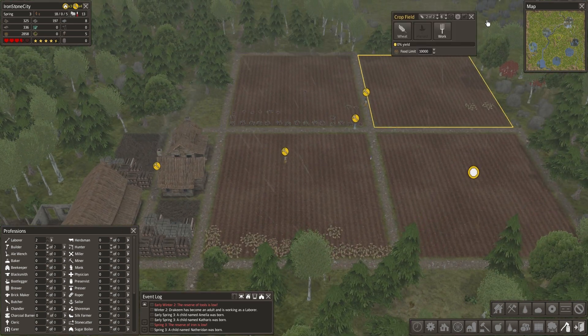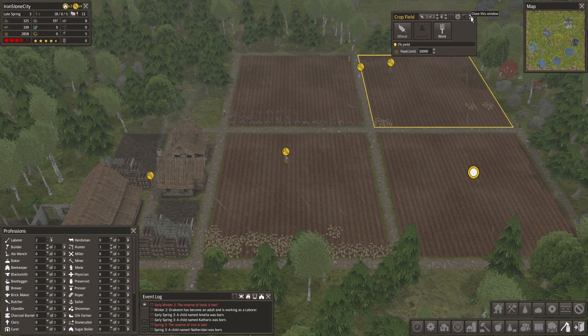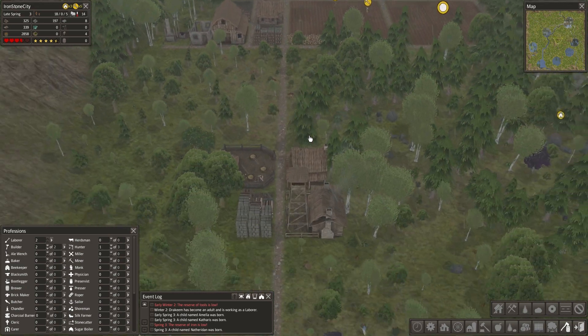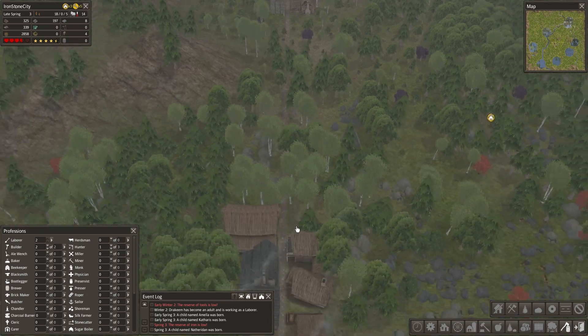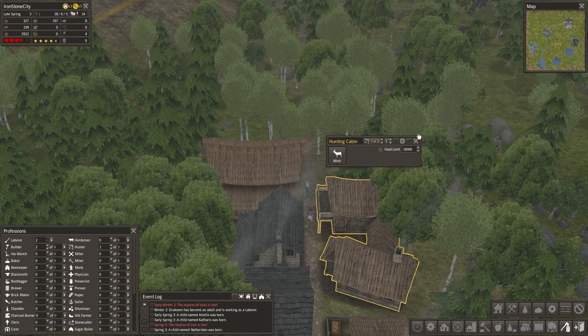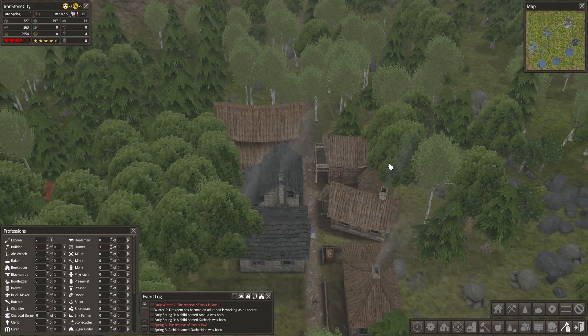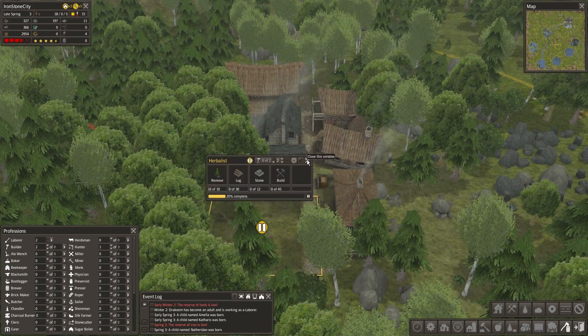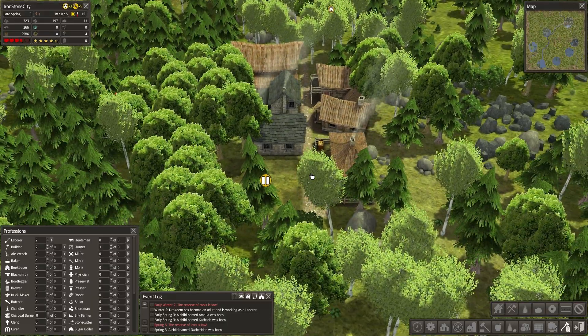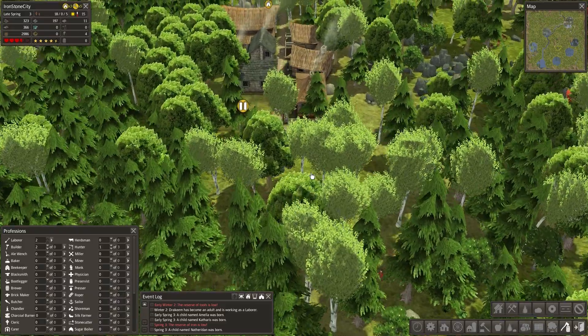Wheat is growing, beet roots are growing, more wheat is growing. I'm still not quite sure how the miller and the bakery actually affect the efficiency — haven't seen a comment about this yet. Probably because you guys don't know either; not many people are playing this mod. I still think most people are sticking to good old vanilla Banished.